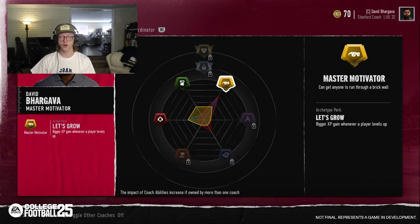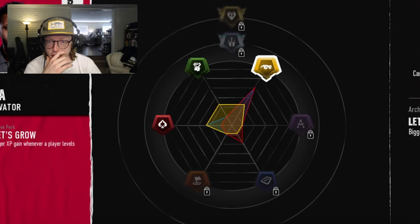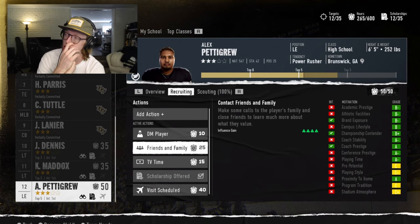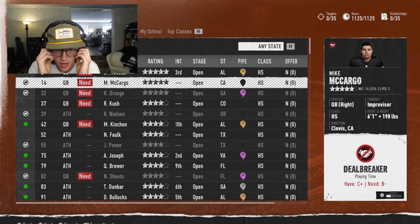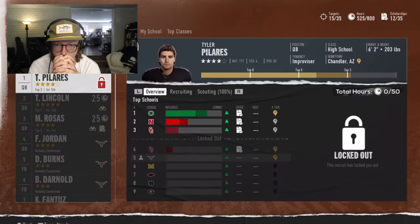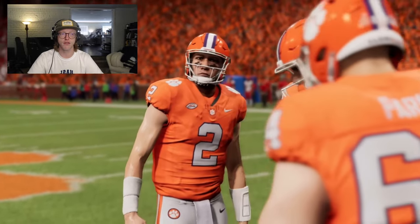You can view your coordinators' abilities from within the Coach Ability screen by tabbing left and right with L1/R1. Each coach has a unique spider graph based on their abilities and archetypes. Pressing R3 will overlay all three coaches' spider graphs so you can easily see where your staff is deficient. The host notes this is hugely important for a head coach to identify, for example, where additional recruiting support might be needed.